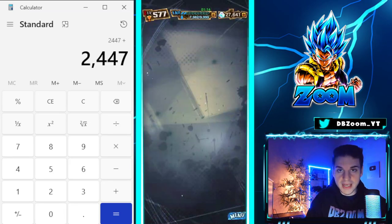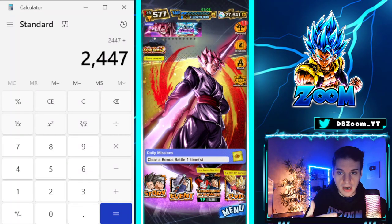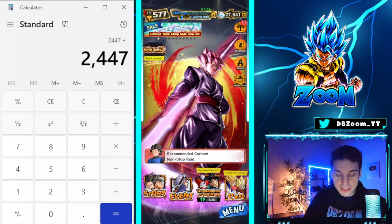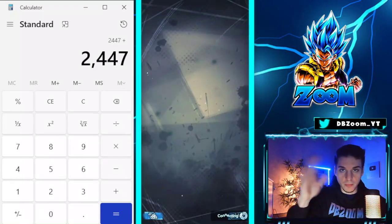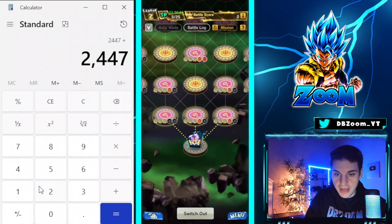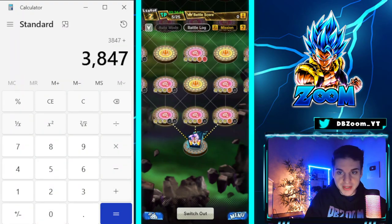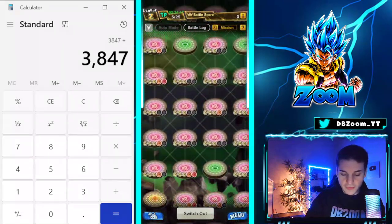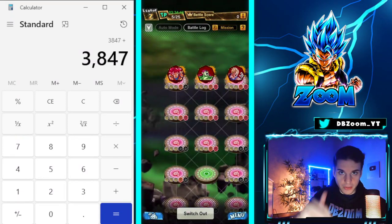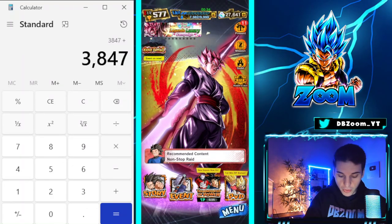We also have the Terminal Power Season that just got reset — that's 1,400 crystals total: 1,000 from ranking in the top 10,000, 300 from the last stage, and 100 from the missions. So if you rank high enough you can get a great 1,400 crystals, bringing us to 3,847 crystals — very solid.